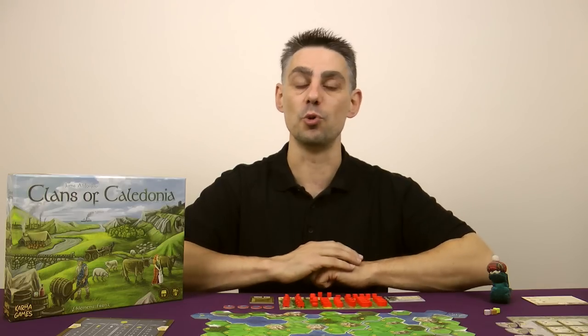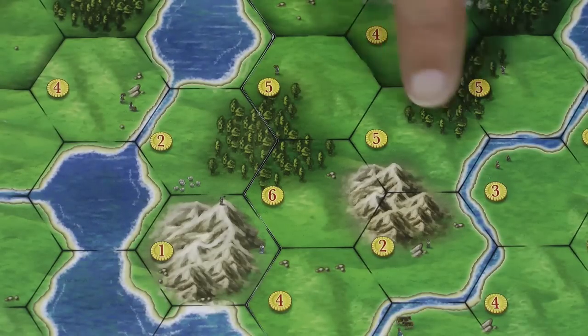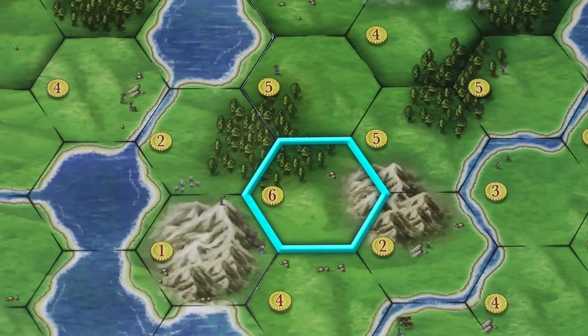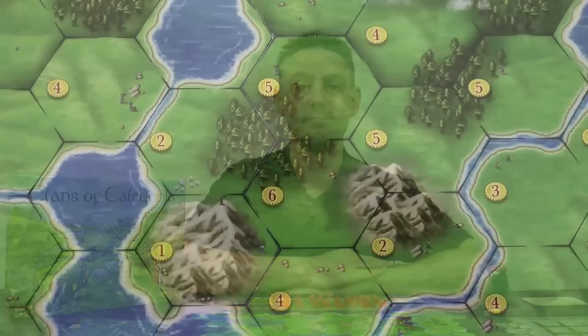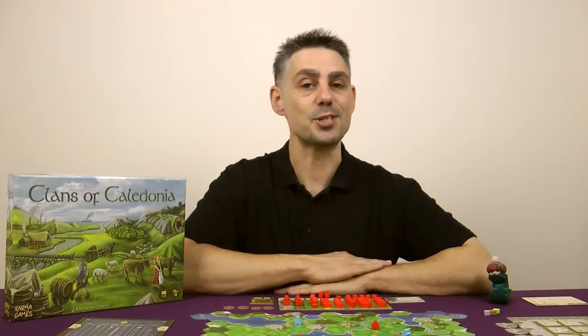When you place pieces on the board certain rules apply. First of all there can only ever be one piece per space. Second, woodcutters can only go onto spaces that show a forest, and miners can only go onto spaces that show mountains. This space for example could either have a woodcutter or a miner because it shows both terrains. And finally placing a piece on a space costs you a certain amount of money — the cost is the sum of the space itself added to the cost of the type of worker you place: £6 for woodcutters and £10 for miners. So placing a miner here would cost you £16. And you're now ready to start playing the game.